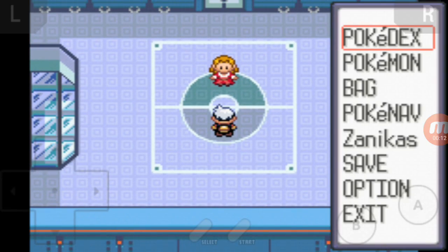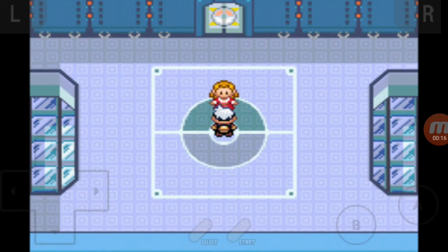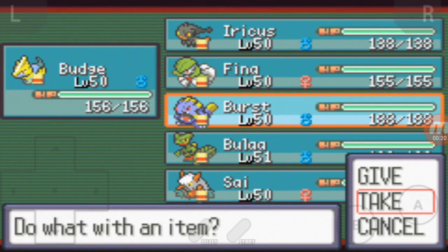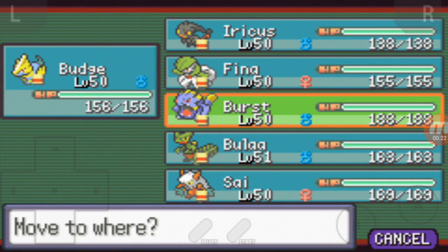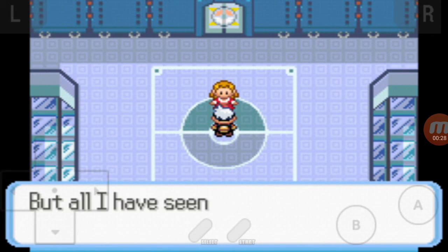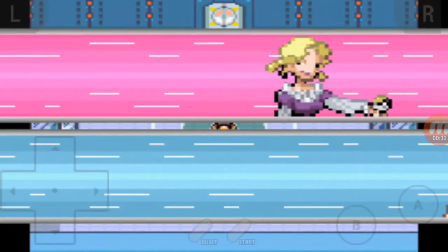I have put Budge in front, and I also want to put in — actually, I might put Burst in for the first Pokémon and let Budge handle the other Pokémon, because all the other Pokémon are Water and Ice, which will be super effective for Budge. Budge can use an electric move like Thunder, Spark, or Shockwave, and it could possibly one-shot them.